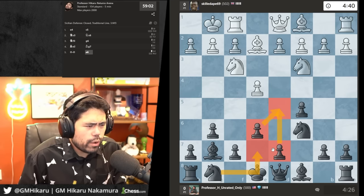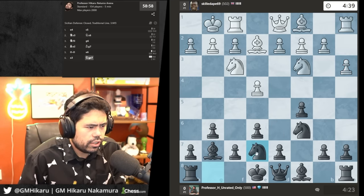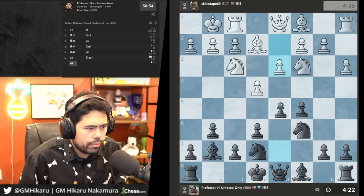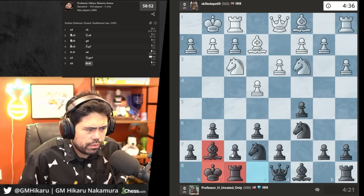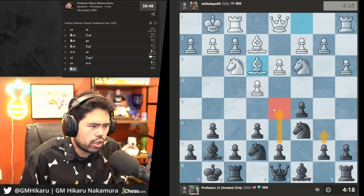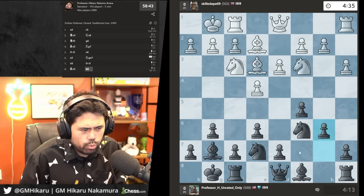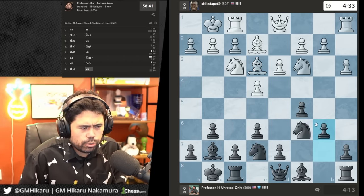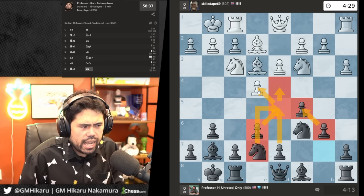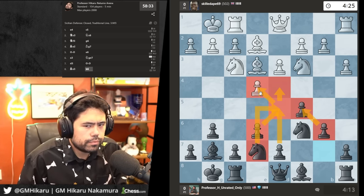I want to play for d5, and I also want to castle my king. I've got good development — let's just castle and keep following the basics. He's hitting the pawn now. I have two ways to guard it: d6 or b6. I'm going to go b6 because I really want to thrust with d5.